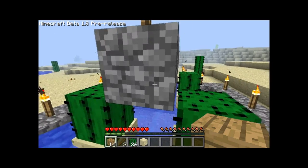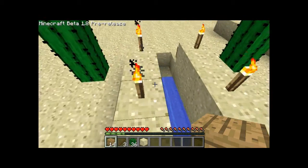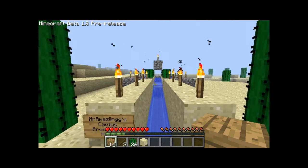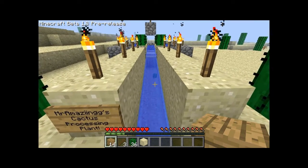If you're wondering why blocks are there, it's so when the cacti grow they can't grow beside something, and they'll just fall off into the water which will carry it all the way down to the bin — which I need to build something cool to put there. As you can see, a cacti just dropped and it's flowing towards me.